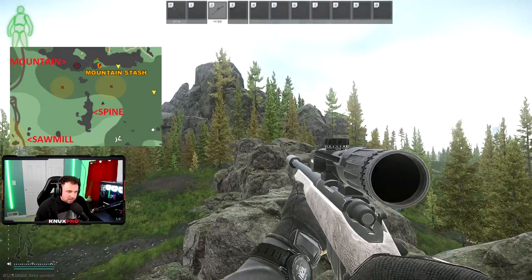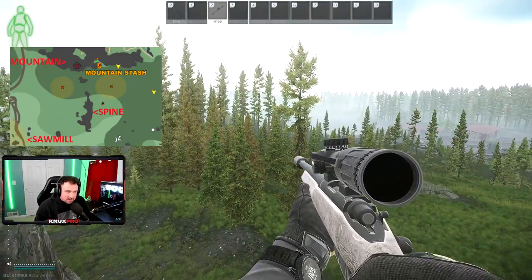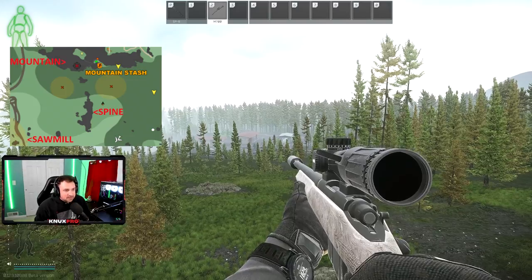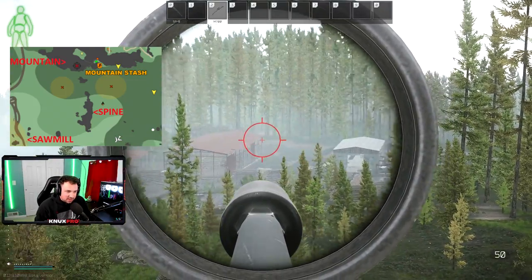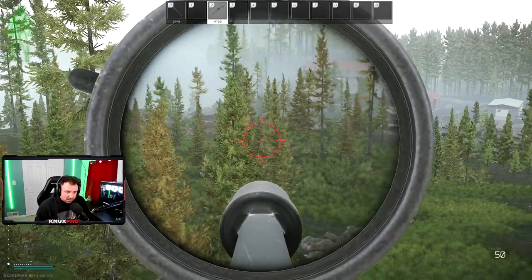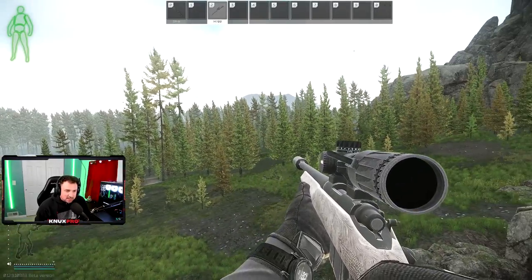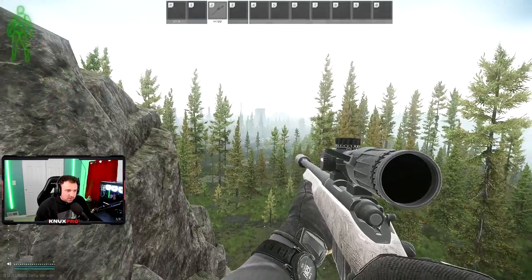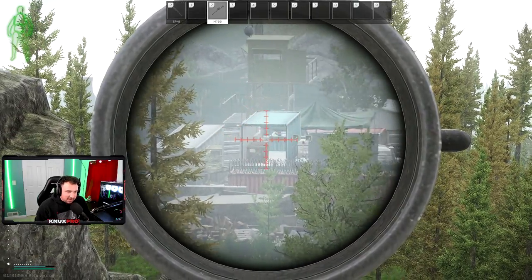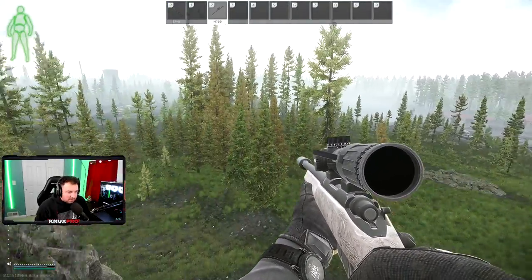We are now on Spine. Spine is a little bit like Dickhead Rock — when you're up here you're a little exposed, but it is a decent sniping spot. Keep in mind you're looking at farther shots: if you're going across the Sawmill you're looking at 200-meter shots, whereas the spots along the edge are 100 meters easy. Coming up here you're looking at farther shots and you're a little more exposed. You can also get eyes into what I think Pestily calls the FOB — the new area. It is a decent spot, up to you.